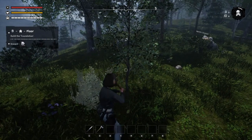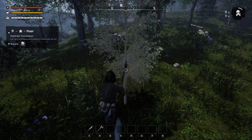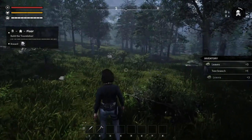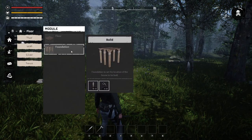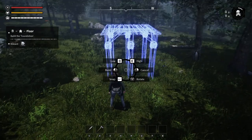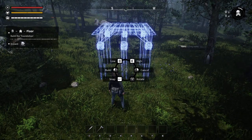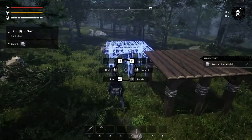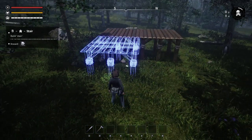Let's go ahead and clear this out right here. Boy, that little tree put up a fight! There we go. Let's do B — boom, floor foundation. Let's come over here a little bit — oh, there's bushes in the way. To lower it hit Q. I think that's good. Build — okay, you gotta hold it down. Okay, it's snapping. Boom, boom!